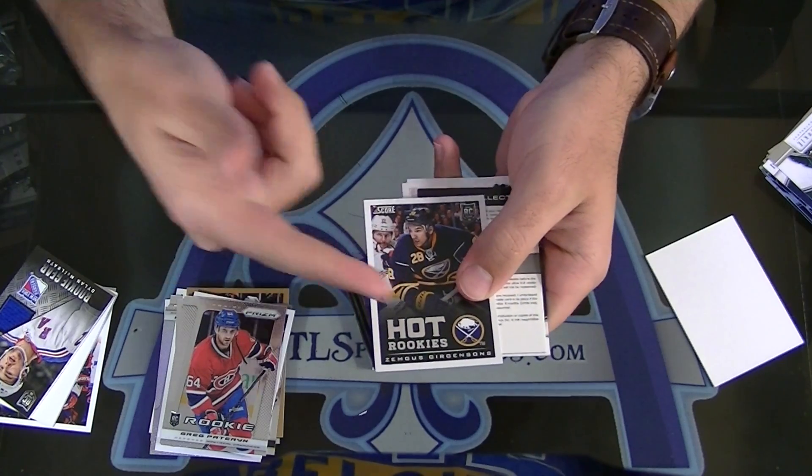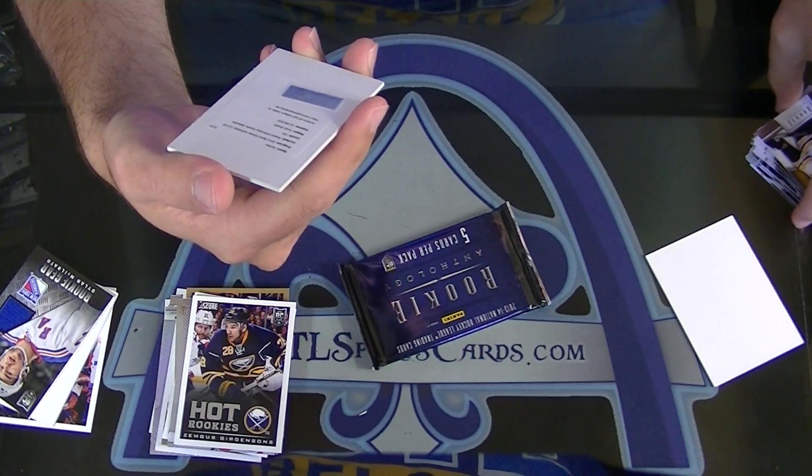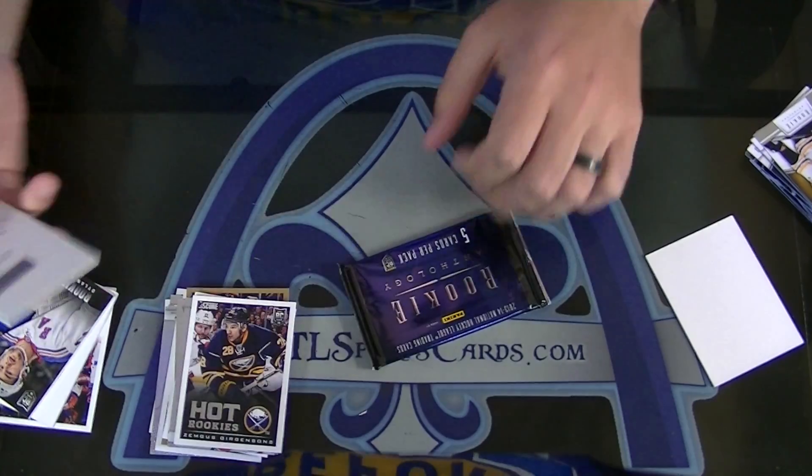Another redemption — Jurgensons Hot Rookie. And Rookie Anthology Rookie Selection, a 249 — Jonas Brodin for the Wild.